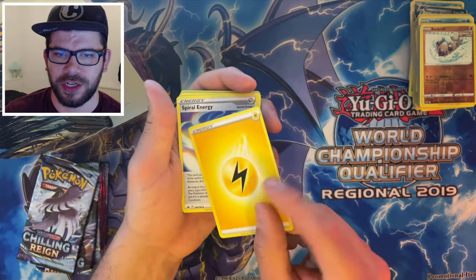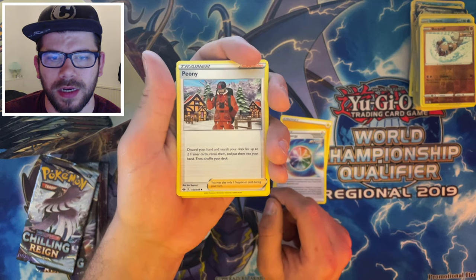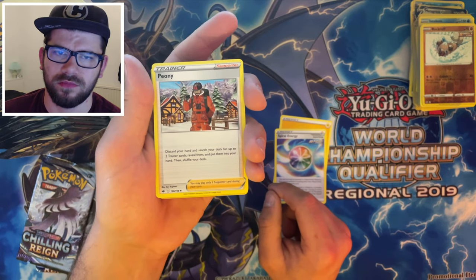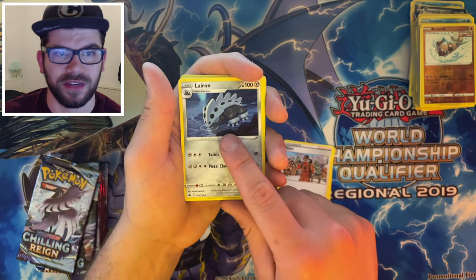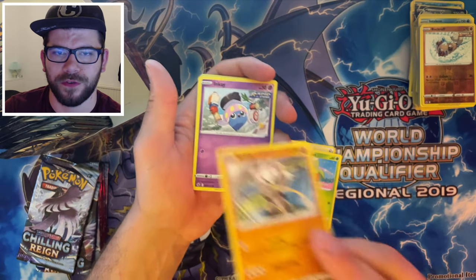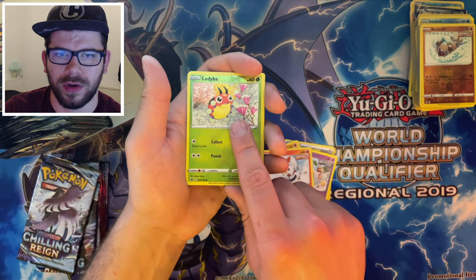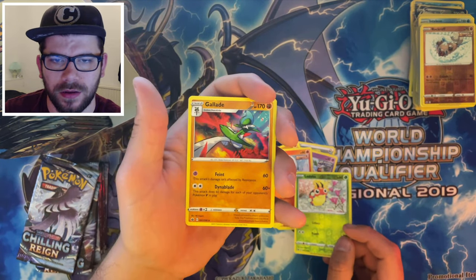We have Electric Energy, Spiral Energy, Peony — discard your hand and search your deck for up to two trainer cards, reveal them and put them into your hand. I don't think that's going to have much viability to be honest. We've got Liren, Bonsly, Kubfu, Rapid Inke, Rapid Diglett, Single Strike Scorbunny, Reverse Holo Ledibur, and a Glade. That artwork looks pretty sick actually — that looks pretty awesome.